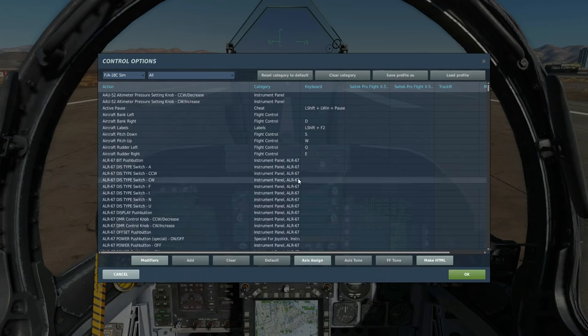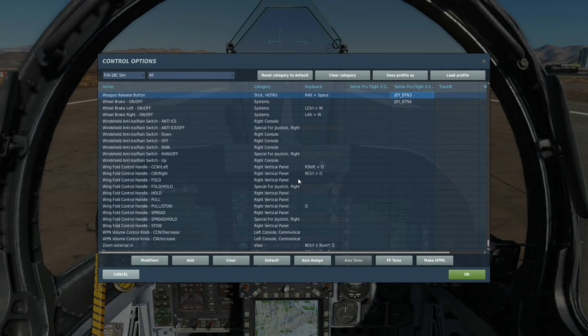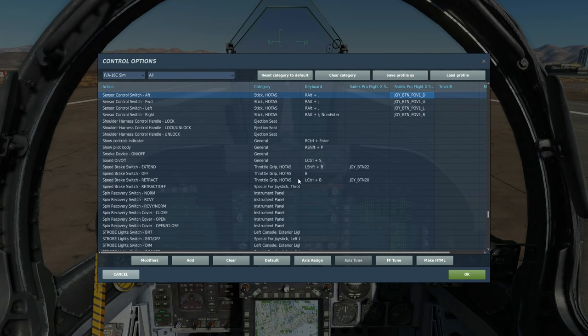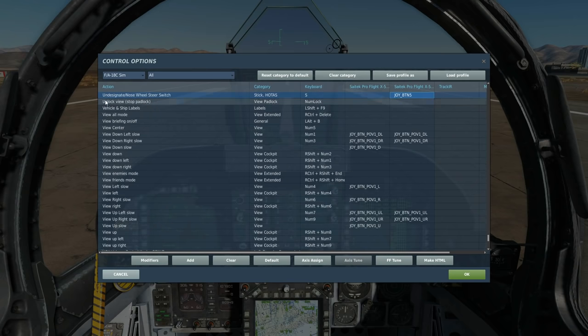While they're getting loaded up, let's have a look at the controls we're going to be using today. We're going to be using the weapon release button to actually drop the bombs. We're going to be using TDC controller depress, also TDC up, down, left, and right. Sensor select forward and sensor select aft, and undesignate if we need to cancel a target.